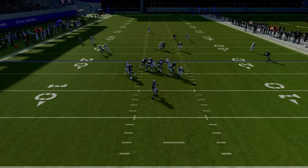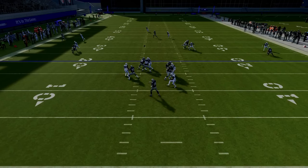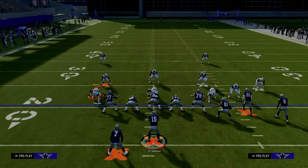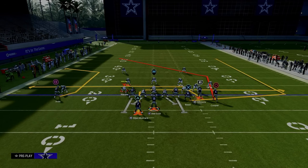I can see it's man coverage and the three receiver is going to take the drag, so I wait till he commits to that drag route and a window opens up in the middle of the field to hit the post. The high-low in the middle works toward a high-low on the left between the drag and the C route, and a high-low on the right where the tight end wheels upfield. In zone, I'd have a high-low between the tight end wheel and the running back in route.